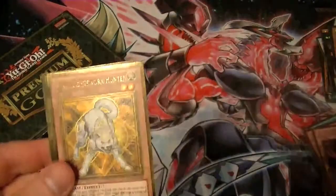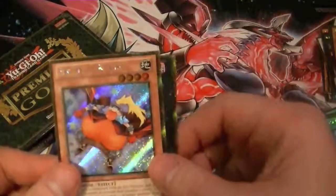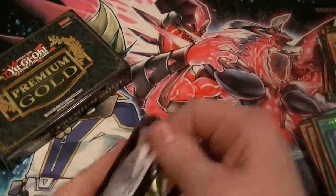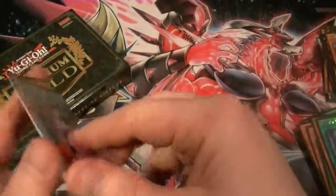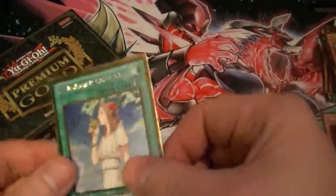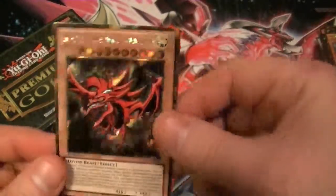Swords of Revealing Light, Riko, Forbidden Dress, C-15, Gimmick Puppet Giant Hunter, and Big Belly Knight. Mind Control, Jenzo, Forbidden Chalice, C-6 Chaos, Landis, and Slifer the Sky Dragon.